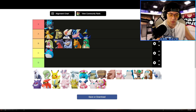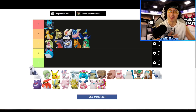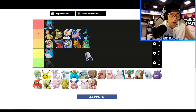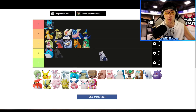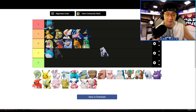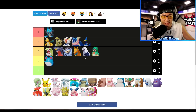Duraludon is interesting. After the nerf on Dragon Pulse it stopped being picked, but the cannon build Duraludon is just as good, if not better, than a lot of casters. Your Unite move is so game-changing — it creates a big circle, gives yourself an incredibly large shield that makes you unkillable, plus some help for your teammates. If you pair with Blissey or Eldegoss, you become unkillable and can just eliminate everybody. Duraludon deserves a higher seat than most people think, but not ahead of Cinderace or Greninja — I'll put it at B-tier.